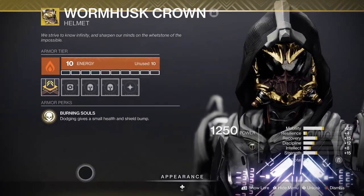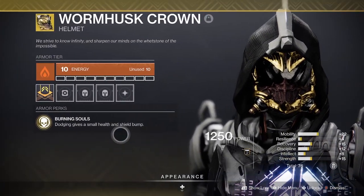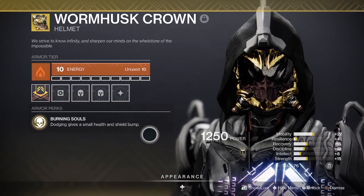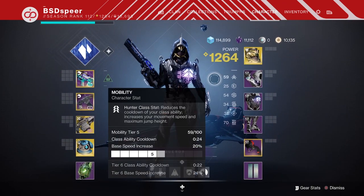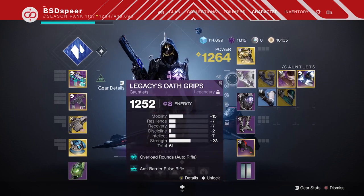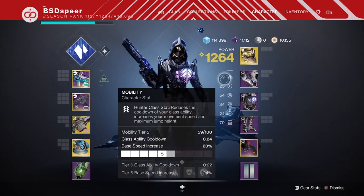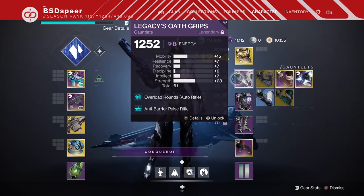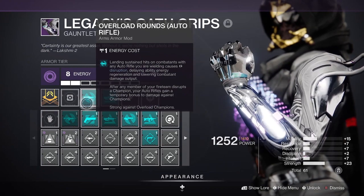I chose to use Wormhusk Crown, as every time you dodge you're going to get your health back. If you're on a Warlock or Titan this will be slightly different, but basically use whatever exotic armor helps you survive longer, especially if you're under-leveled. For mods, there are crazier builds I could go with, but I wanted to give really basic mods that pretty much everyone will have access to.